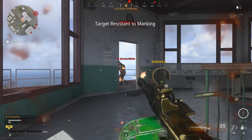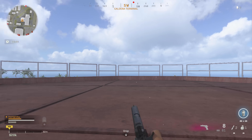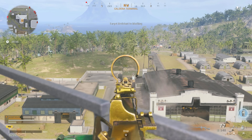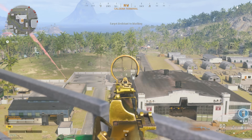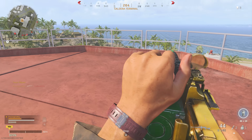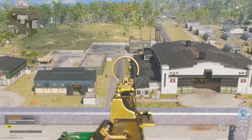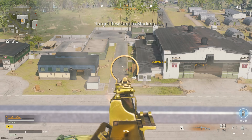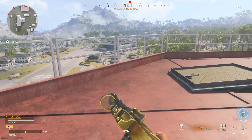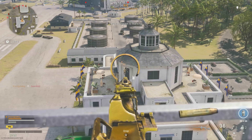If you pick up a bounty contract you can go after the marked enemy on the map, and this is a great way to leverage whether you want to push them or wait for them to come your way. That mini map will be your friend. But a majority of the fighting is going to take place from the drop — you take out enemies, get taken out, drop back in, take out more enemies. It's a back and forth, just like Plunder has always been, even with Verdansk.